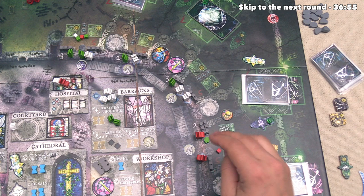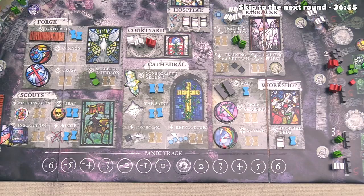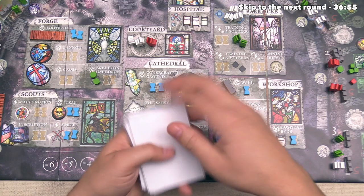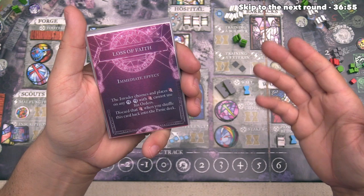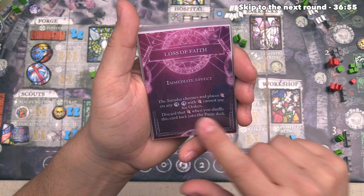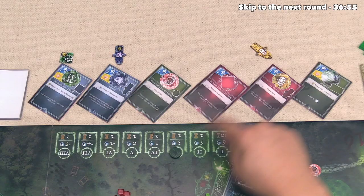With the melee phase done, it's now time to come to the hospital, and we did build another bed, but it looks like we didn't need it. We can pull back up to three units, and only two died, so they're going to head over to the courtyard. It's now time to evaluate the panic track — it's up here on the one slot, and that means we have to randomly pull one card off of the stack, and it looks like we hit loss of faith. This has an immediate effect — it says the invader chooses and places one perturbance token on any one of the priests. A priest with a perturbance token cannot give orders, and giving orders is doing speeches which increase our overall morale, and also lets those priests banish the vampires. It says you discard that perturbation token when you shuffle this card back into the panic deck, so the invader can effectively make one of our priests worse for one round, and they've decided to put it over here next to that priest.